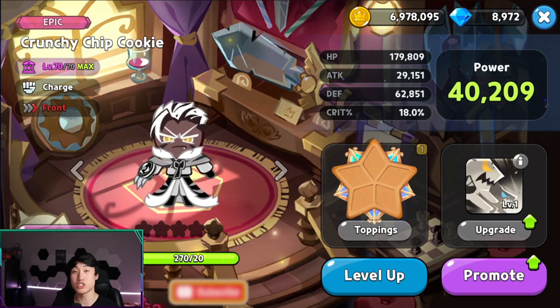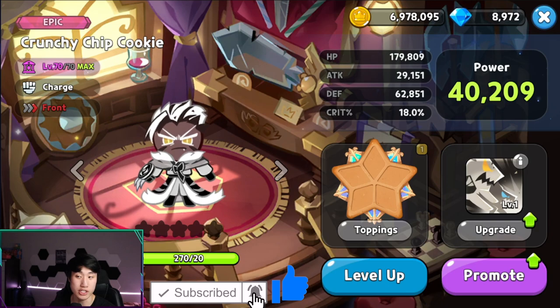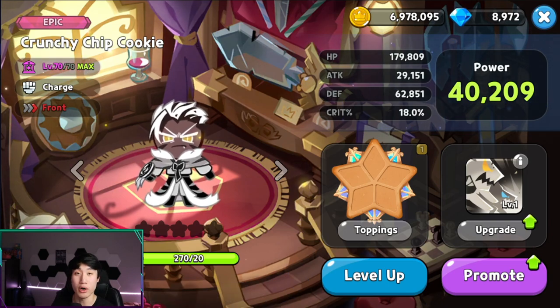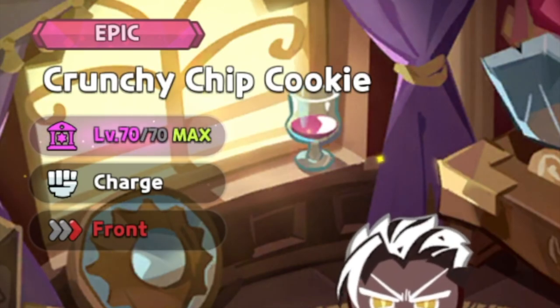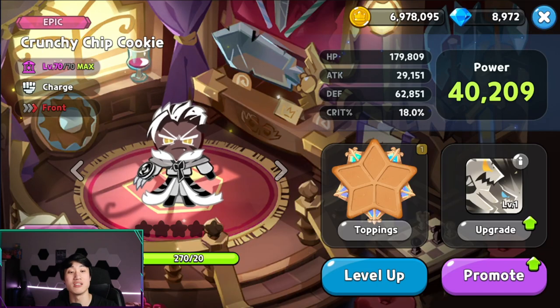All right guys, so we did pull Crunchy Chip Cookie. I did put him inside of my Hall of Ancient Heroes after leveling up all the way to 30, and now you guys can see that he is going to be level 70. But now I do need to still invest in his skill — let's look at his skill first.